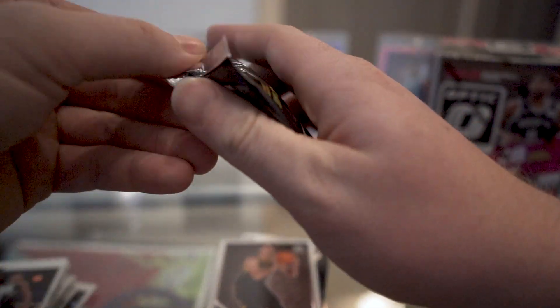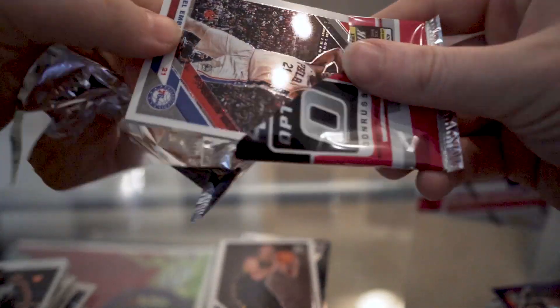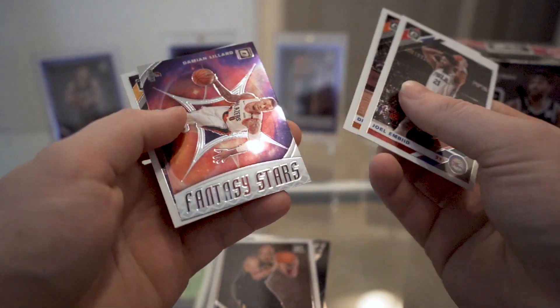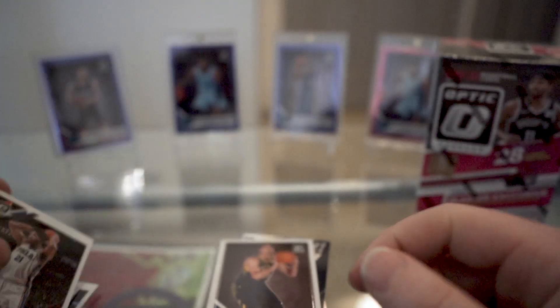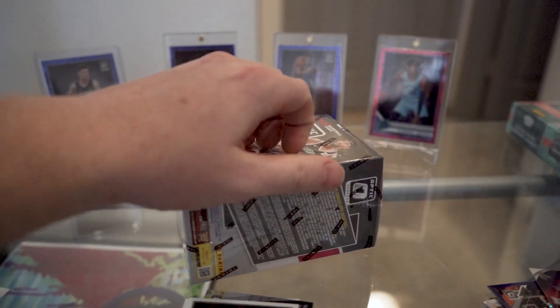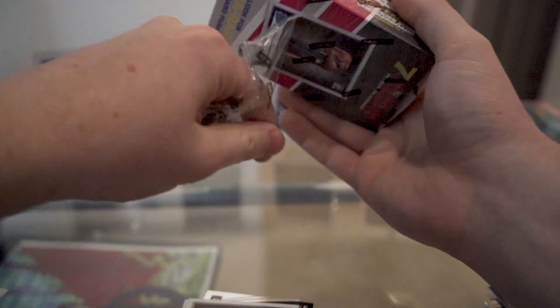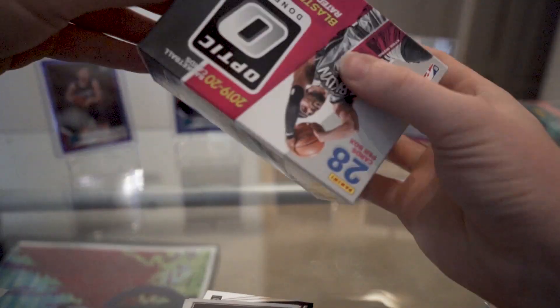Last pack of this blaster: Joel Embiid, Dennis Smith Jr., Fantasy Stars, maybe a Lillard, and a Jarrett Allen Rated Rookie. So we did get a checkerboard and a John Morant My House — cool-looking cards. Nothing too valuable but still fun.